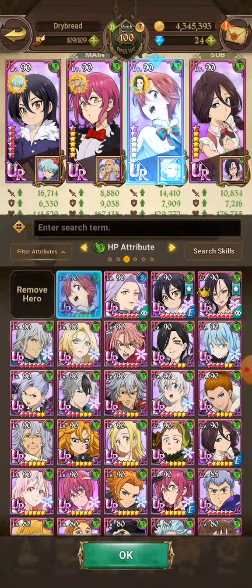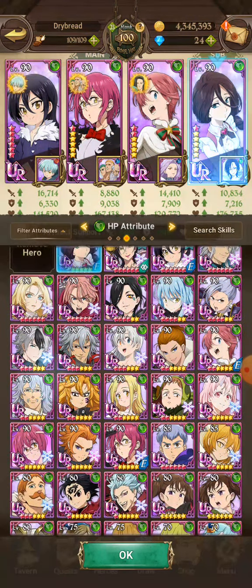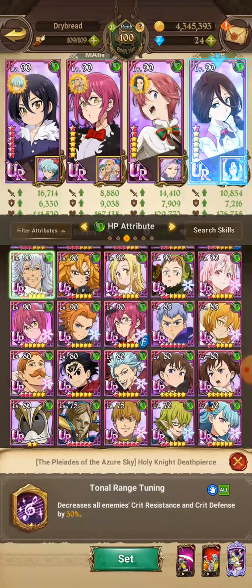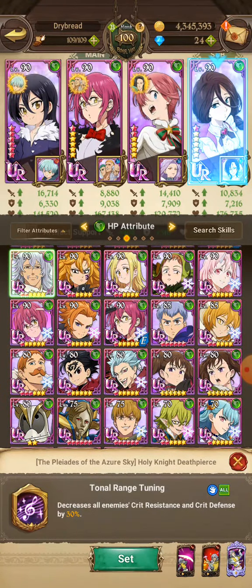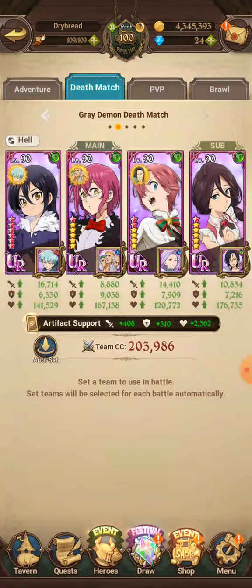Green Liz is here because you want to rank up all your attack stats. Zaneri is here because she gives you more cosmetic materials. If you don't have Green Zaneri, you could also use Death Pierce, which decreases all enemies' crit resistance and crit defense.